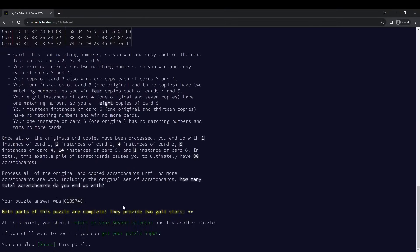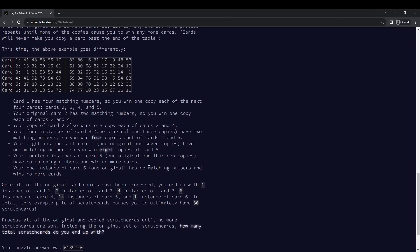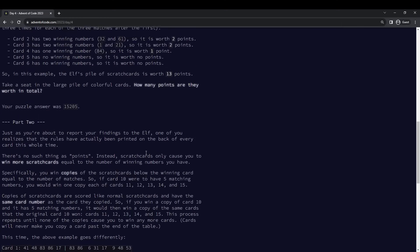The final question is how many cards do you have at the end — it's just the sum. We're supposed to track how many cards we have. Cards never give you lower-numbered cards; they only give you higher-numbered cards. So if you start from the lowest number and work your way up, you know exactly how many cards you have at that point. There's no way to get card four later. Cards only give you copies of higher-numbered cards. And that's all for day four.